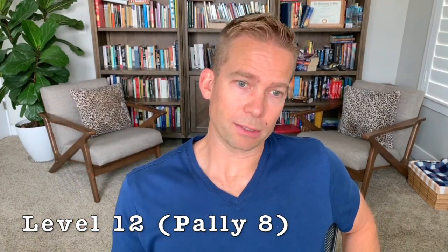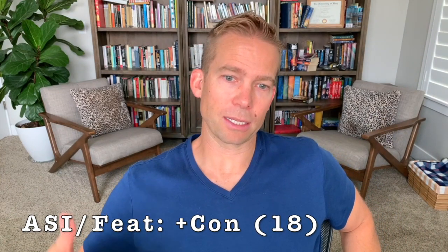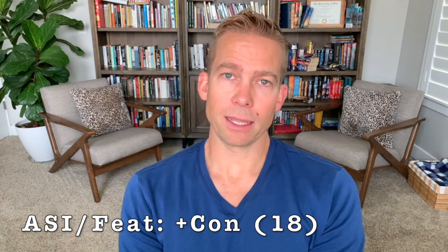So we're going to stick with the Oath of the Ancients paladin. At level 12, we would be Paladin 8, and we get another ability score increase or feat. You can make really solid arguments for bumping constitution, strength, or even charisma now. We're really multiple ability score dependent — charisma would really improve your Aura of Protection and might actually provide more benefit to your party than just about anything. But since we're building for survivability, I'm probably going to take a bump to constitution, raising it to 18, to increase both our hit points and our constitution saving throws.